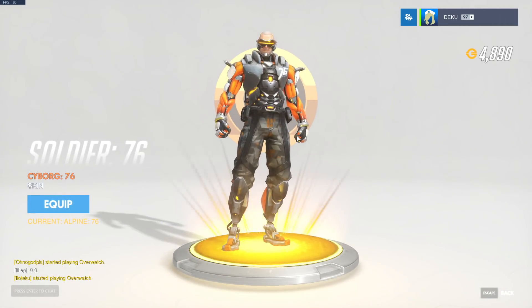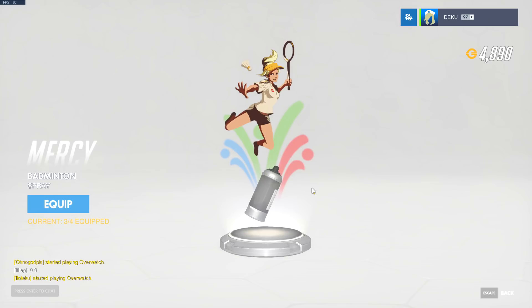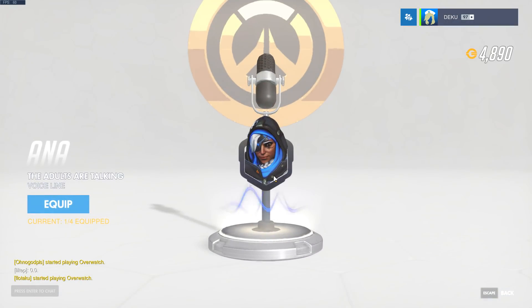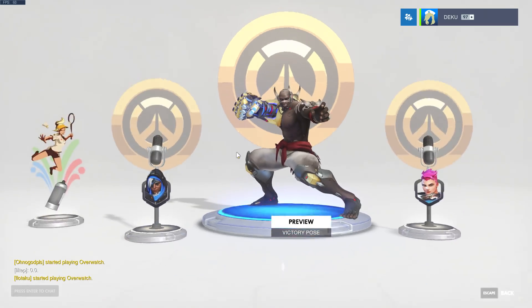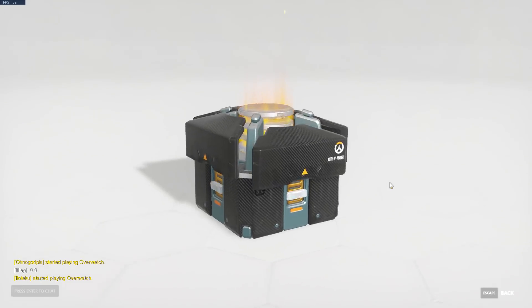We've got to go through 50 of these — this is going to take a while. We got a soldier-looking one. We got Mercy playing badminton — that's cute, I'm equipping that. That's a voice line for when she sees Torbjorn's peen. Next one.